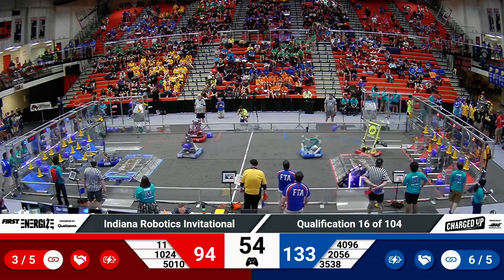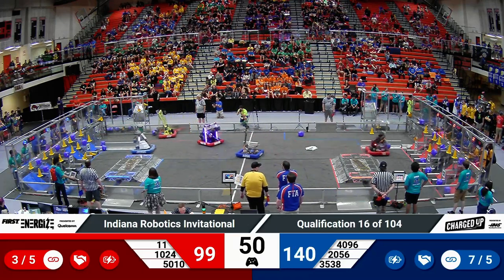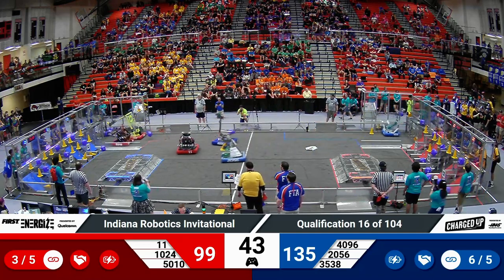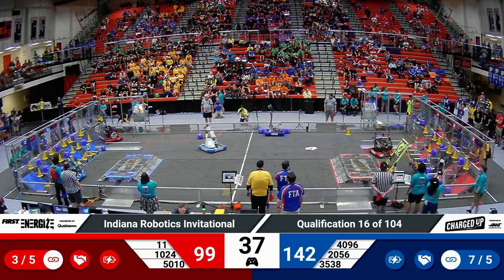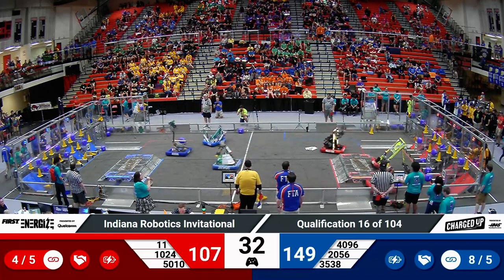Minute remaining in the match, still advantage Blue. We have got now it looks like six links active for the Blue Alliance — they are very close to their seventh and their eighth. One game piece missing, one just barely out of their grid over on the blue side of the field. Red Alliance working quickly. Meanwhile, Robo Jackets does finish another link now for the Blue Alliance.